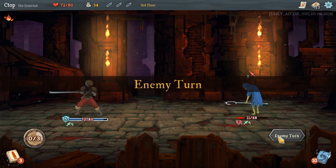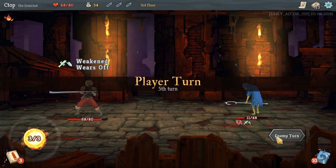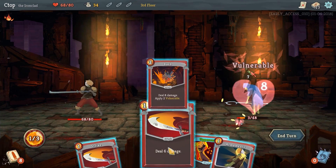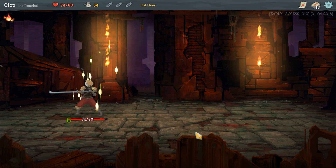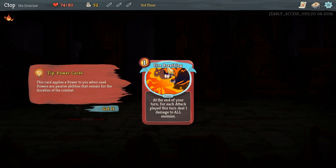Let him attack — he's only gonna do four damage. And now we can go ahead and bash his face in. Take that, stupid slaver — we are on the right side of history here! 18 gold, and we can add a card.